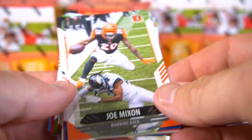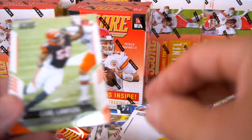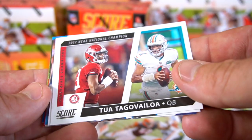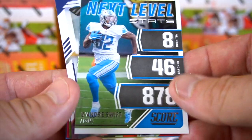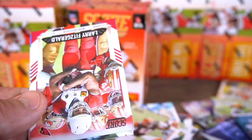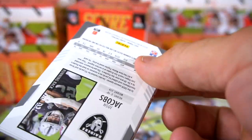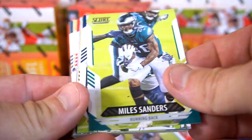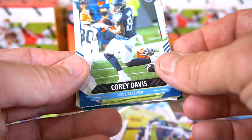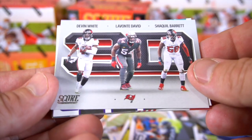Okay, two more packs left and we'll open up another box. Joe Mixon, Jaylen Smith, Antonio Brown, Mason Crosby in the snow, Carl Lawson. Collegiate Champions, Next Level Stats, Deandre Swift. Micah Parsons rookie, Kellen Mond, Brendan Knox, Larry Fitzgerald, and Shaq Doxson. All right, here we go with the last pack for this box — Josh Jacobs, Miles Sanders, Zach Cunningham, Corey Davis, Carlos Basham Jr. rookie. The 3D card — Devin White, Lavonte David, Shaquil Barrett.